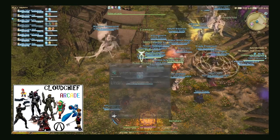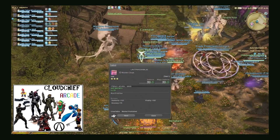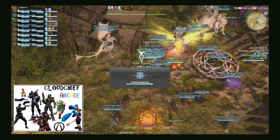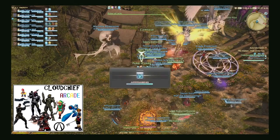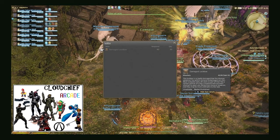This will get you your 265 gear with random stats, brass coins, materia, and other crafting items out of the main chest. You can also get damaged chests, but you need 40 of them to equal one chest.